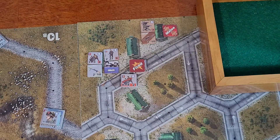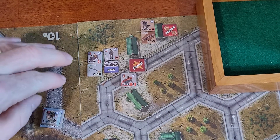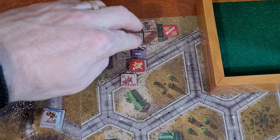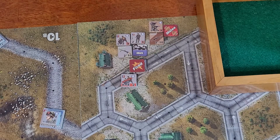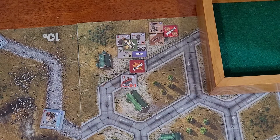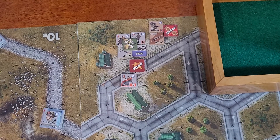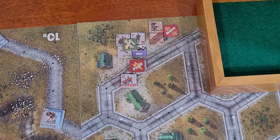Now back to the Brits - the Brits are going to pass. And the Argentinians are going to activate these guys here and low crawl them into this building. So they are going to low crawl into here - we'll just mark them with a low crawl. And now we're back to the Brits - again, they are going to pass.